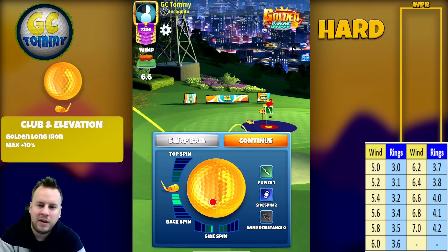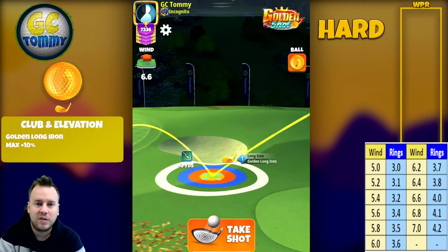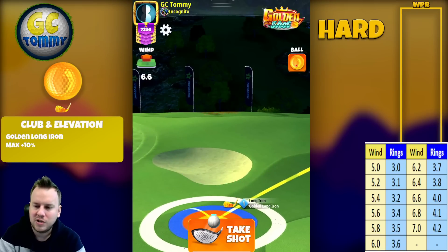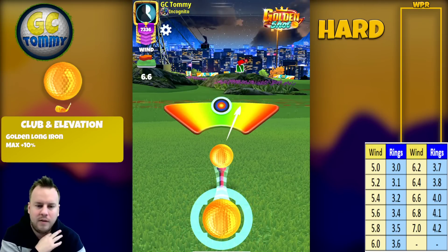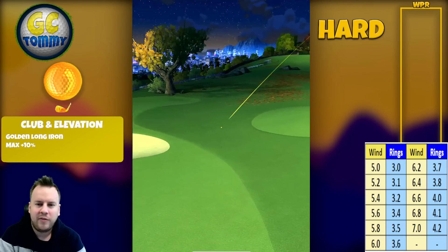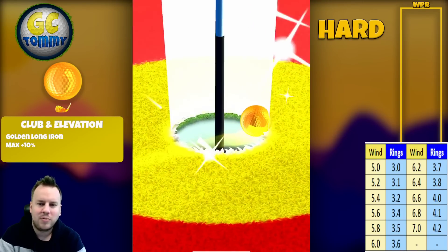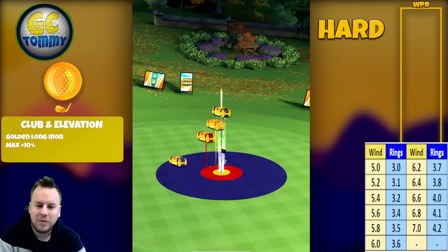6.6 miles per hour — the same exact wind as the last shot. We hit a perfect ball. It bounces on the fairway, up towards the green and the pin, dropping hard right. But it doesn't really matter how it drops, just that it drops — all in one it is! Let's see what we get in the chest.